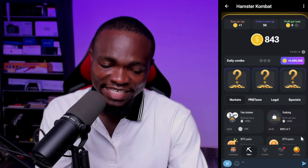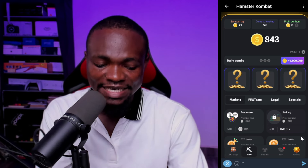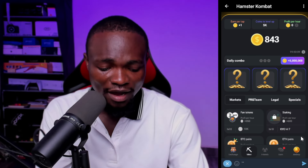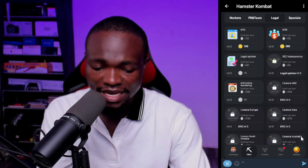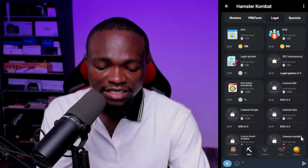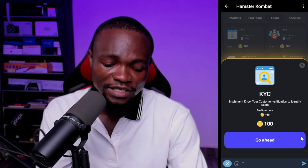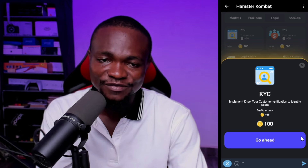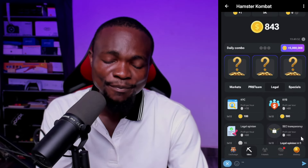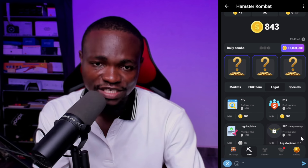In the Mine section, these are the things you can buy — daily combos you can buy to mine that are going to mine for you passively. In the Liga section, if you perform your KYC you are going to receive 100 coins. You are also going to be receiving 10 coins per hour as profit. All these things mean that if you mine a lot, it is going to help you purchase all those upgrades.